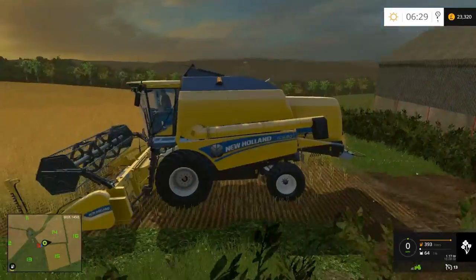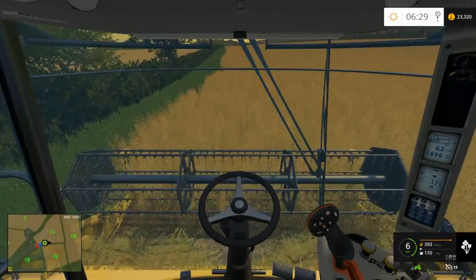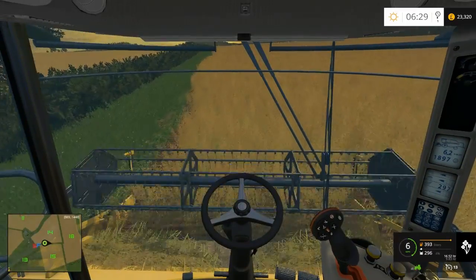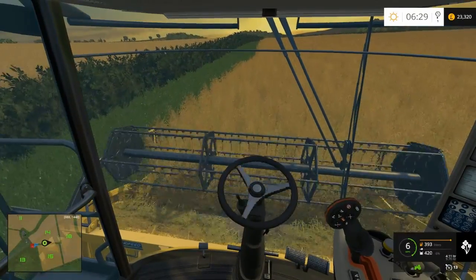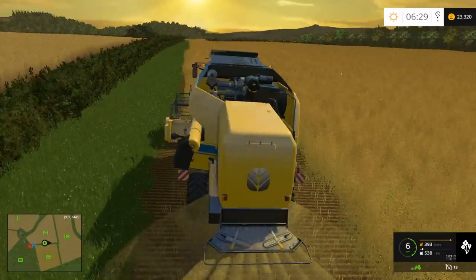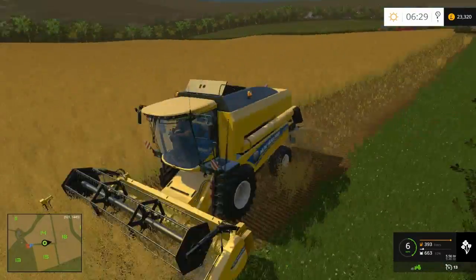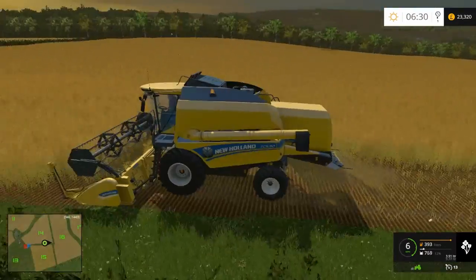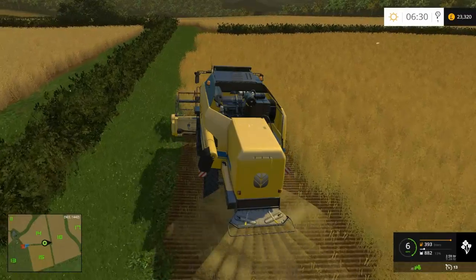That should be okay. Let's take a headland off and then I might put it on a worker. Obviously because it's oilseed rape it's not going to fill the tank too quickly - you don't get as much out of it. So I definitely won't be needing two tractors. I won't need Course Play - I should be able to keep up with it quite easily. It's actually a really big field - it's called Big Field I think, so the name fits. Once the headland is off I think I'll be okay to put it on a worker. I did download autocombine - a lot of people wanted me to do that.